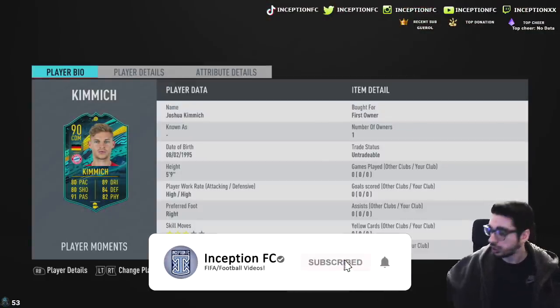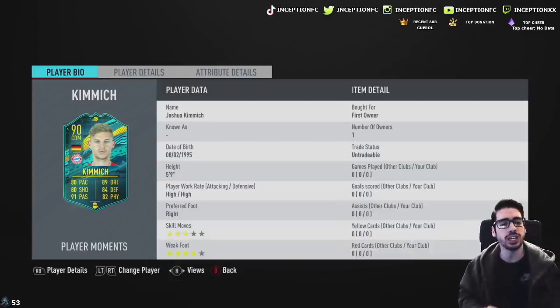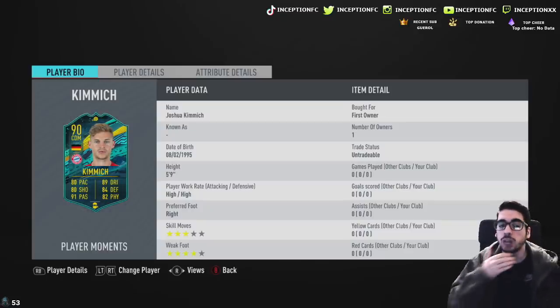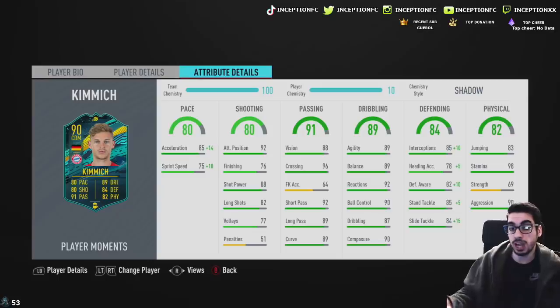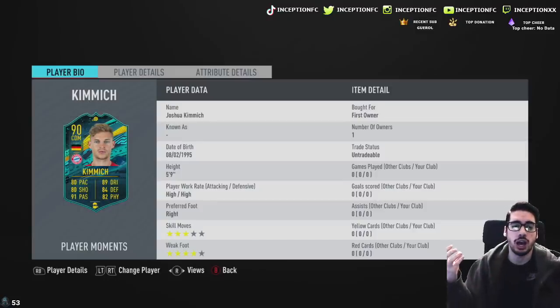All right boys, back to YouTube mode - a video was made, you guys got that video. Now we're gonna continue on with the YouTube content. We're looking at Joshua Kimmich here with five-foot-nine height, high-high work rates, three-star skill moves with a four-star weak foot. So right off the bat this guy looks like he's gonna make a really really fun CDM.